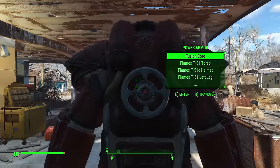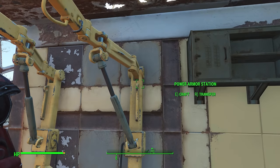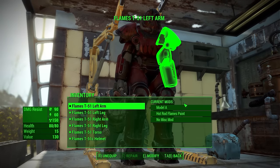Alright, so here we go. You get out of your power armor kind of close to the power armor station. Press E to craft and it will then bring it in there.